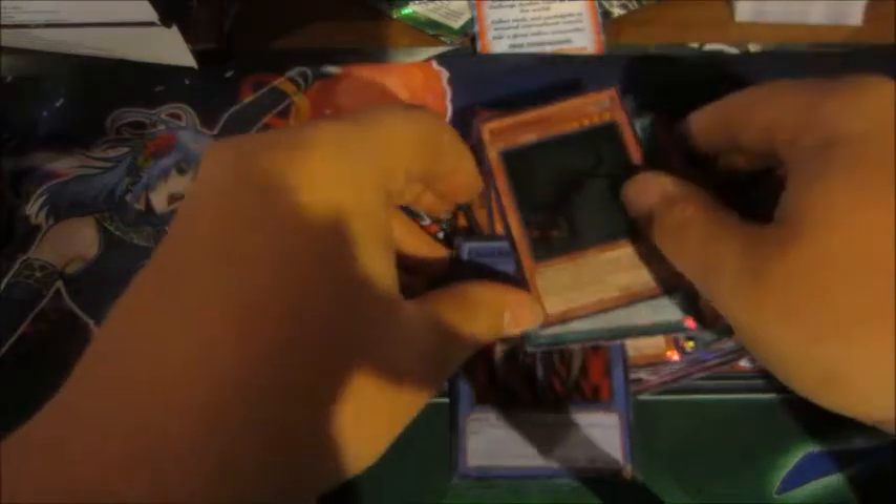That was our second mystery box — here are all the foil and good cards we got. Some really nice stuff out of the Zombie World structure. I'm going to clean things up a little bit and get ready for the third and final mystery box.